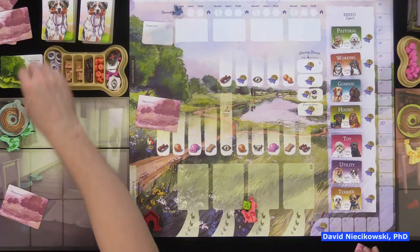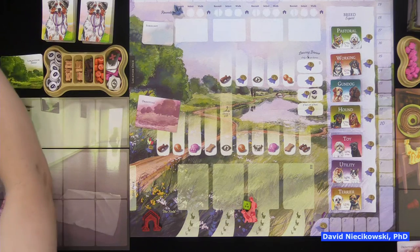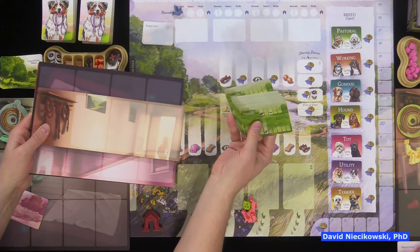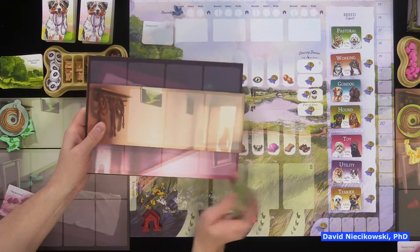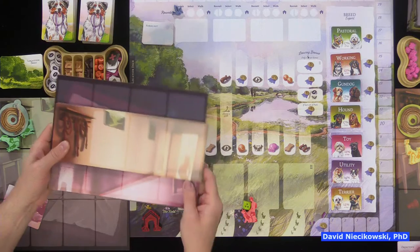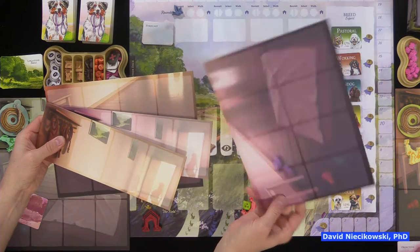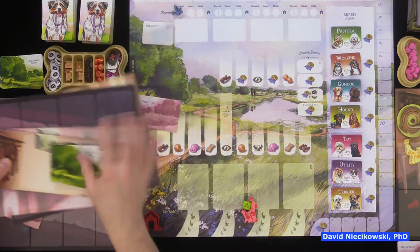Julie has picked hers and we'll keep Julie's secret for now. There are boards here for three and four players — these are included with the collector's edition. The kennel boards are usually just put on the table underneath your lead card.